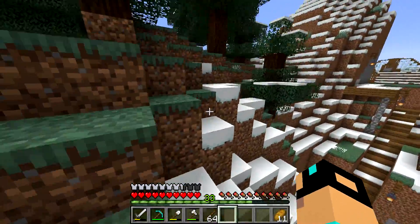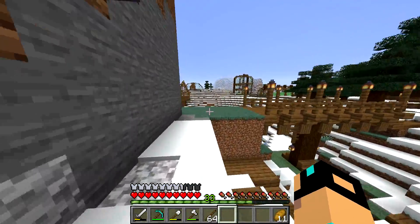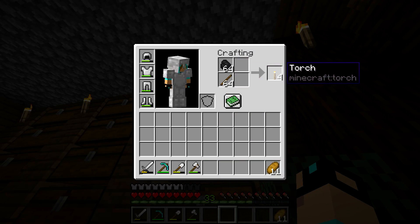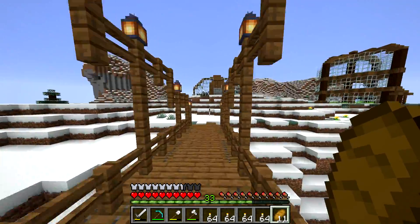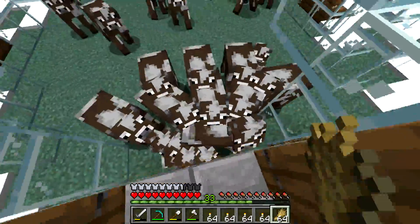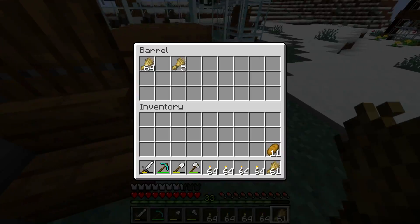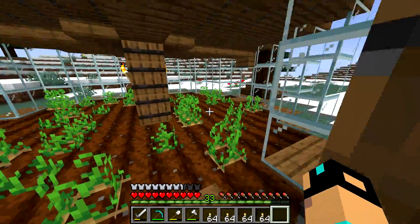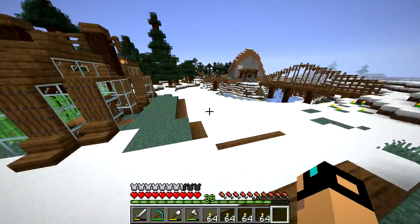I'm going to remedy that by putting torches on the outside. While we're over here, we might as well breed the cows because they need to be bred — actually these chunks haven't been loaded, so they're probably still babies. Time has just stopped over here. Let's get back in the house and make a few torches. Our cows are getting higher in population. None of our potatoes have grown — I like this potato farm, it's actually pretty cool. It'll be nice once we can finally spread it a little bit, but for now it's not growing too quickly because the chunks aren't loaded.